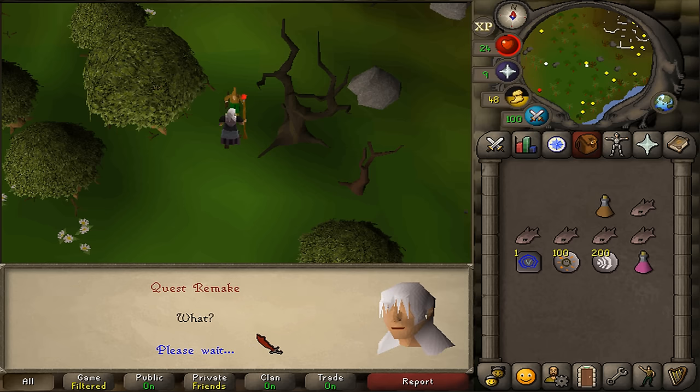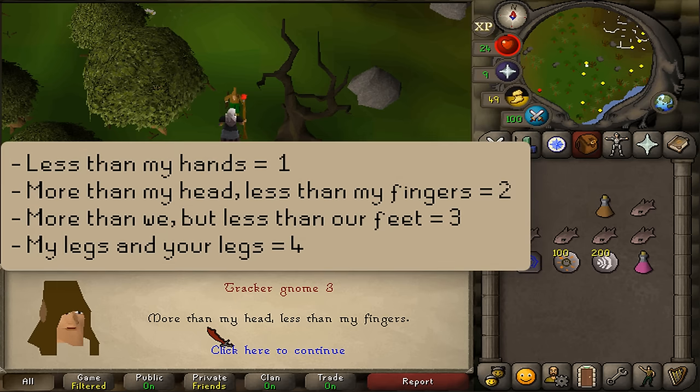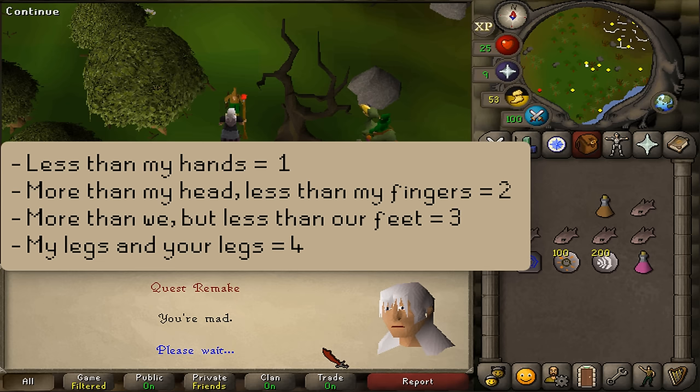Afterwards, he will say 1 out of 4 things, and what he says has a corresponding number. I will put those on the screen right now — remember your number that Gnome Tracker number 3 has told you, or just write it down in your chat box.